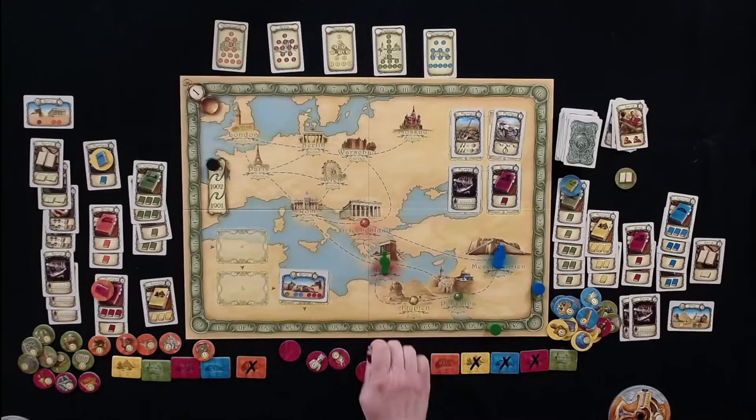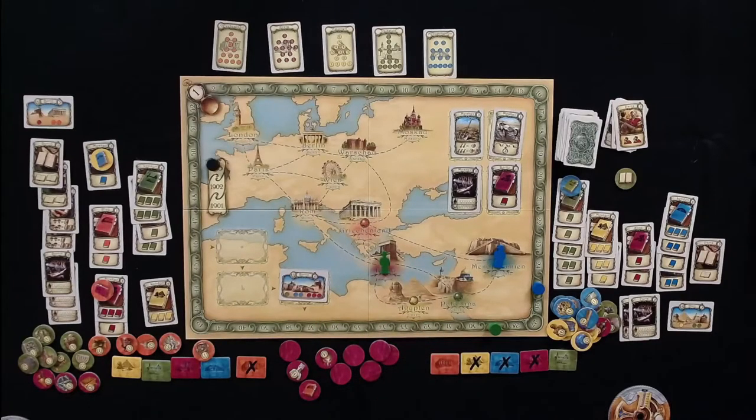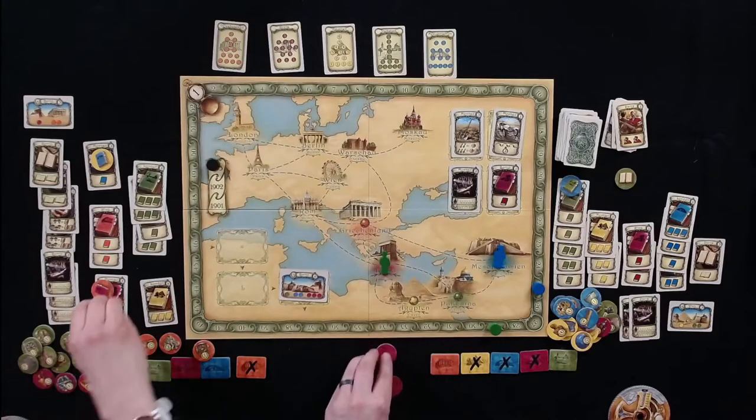Melissa continues drawing from Crete: rubble, an orange book token, then draws the last two separately — rubble and rubble. Eight points total plus an orange book knowledge from ten weeks spent in Crete. Tom comments she is in deep trouble.